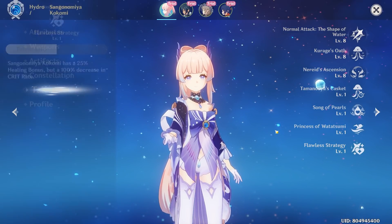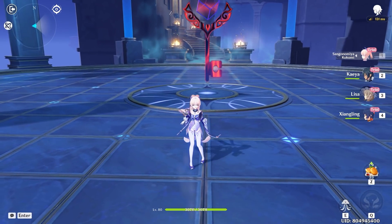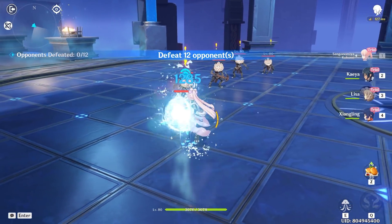Normal attack and charge attack damages are increased based on her max HP. When normal attacks and charge attacks hit opponents, Kokomi will restore HP for all nearby party members — the amount restored is based on her max HP. So her HP is a huge part of her kit. Also, her crit rate is negative, so you can't actually get crits with her, which is something interesting.